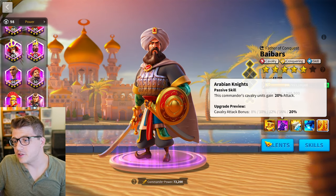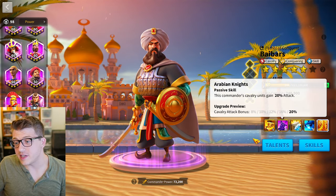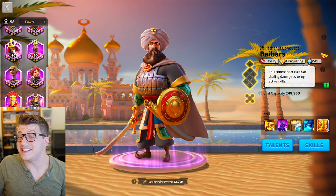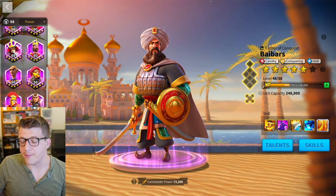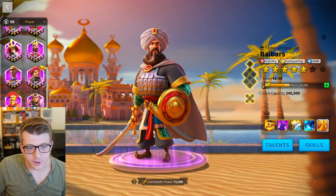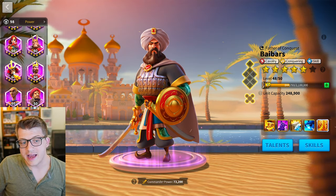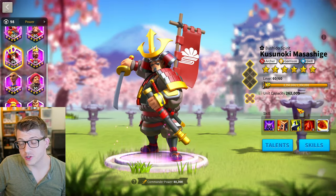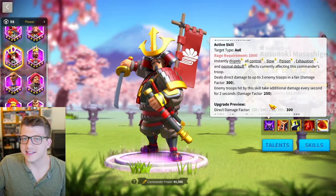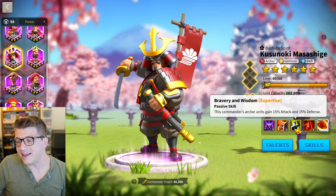Another great AOE commander for expedition is Bybars. In the early game his AOE hits three targets — at skill level five it's 750 damage factor, and at expertise it's 1000, which is very good for an epic commander. You can also max out his second skill for 20% cavalry attack. He has the skill tree and is a great epic commander if you're using cavalry, especially in Sunset Canyon and expedition. Kusunoki is another AOE option — archer with skill tree — whose damage is more damage over time but comes with a nice cleanse.